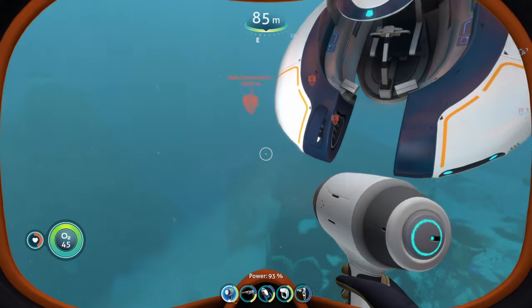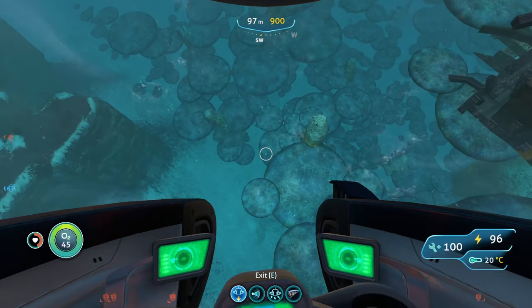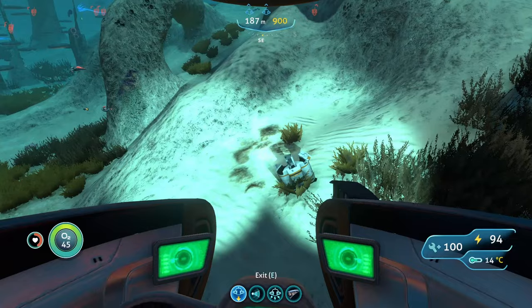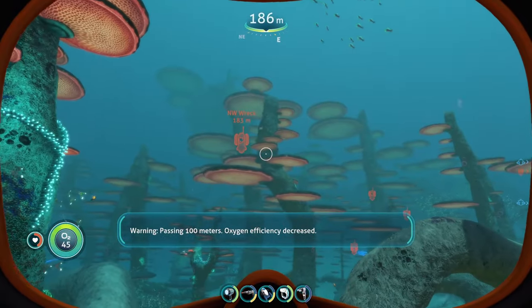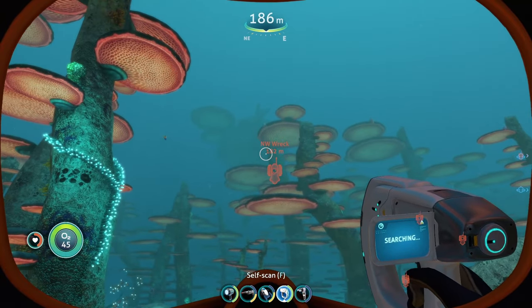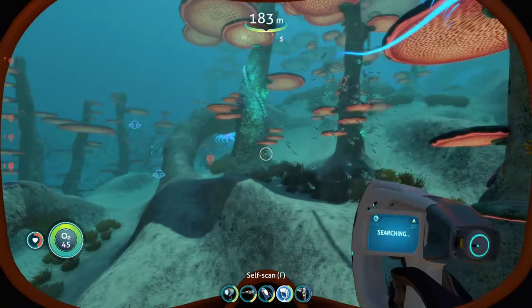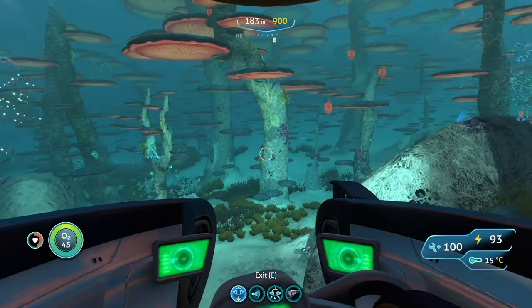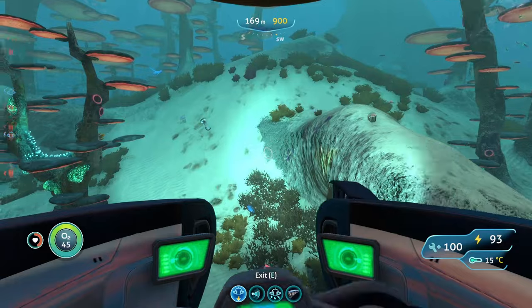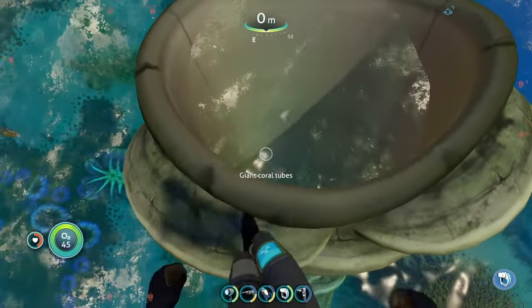This wreck is located in the northwestern mushroom forest, and in this mushroom forest you can also find modification station fragments on the sea floor. I found one right on the sea floor not too far away from the wreck. If you check the wreck and can't find all your fragments, try looking around on the sea floor of this mushroom forest as well, because they can also spawn here.